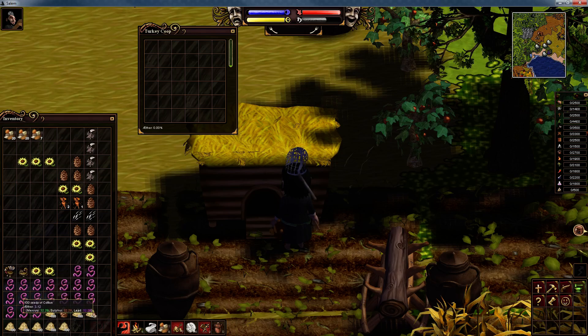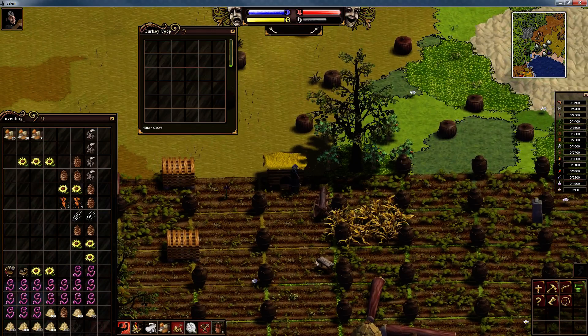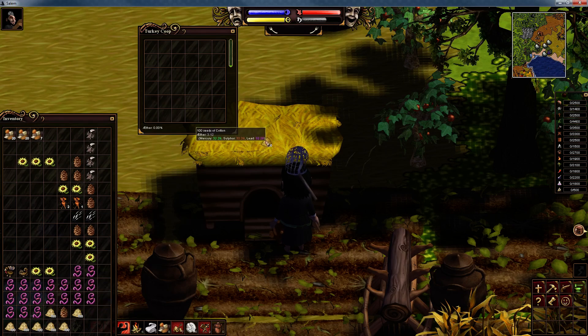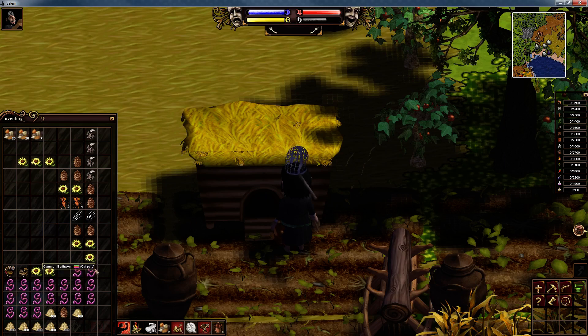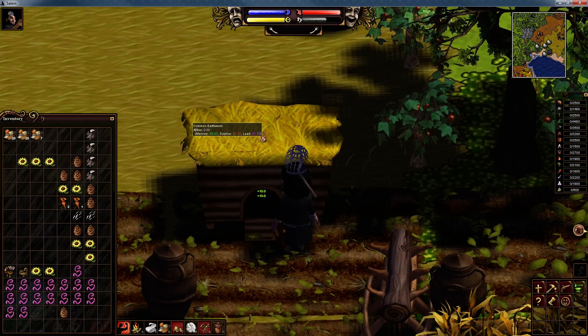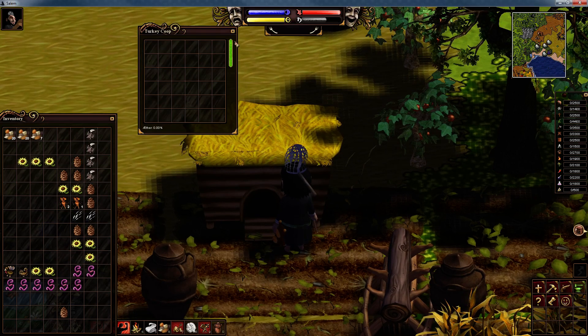When you start to get loads of fields and keep the upkeep to 50%, you're going to get a ton of seeds, and this is the best use for them. Left click the seeds, right click the coop — you also get 10 per seed. Hold left shift and right click to add seeds and earthworms in bulk. You see now the food is full and I've still got loads of earthworms left.